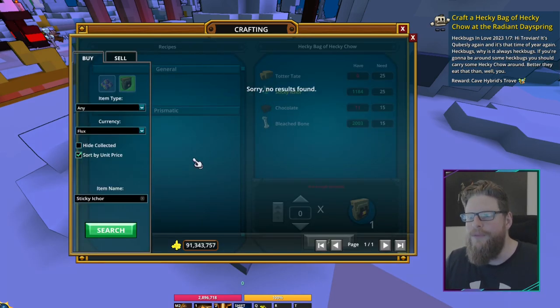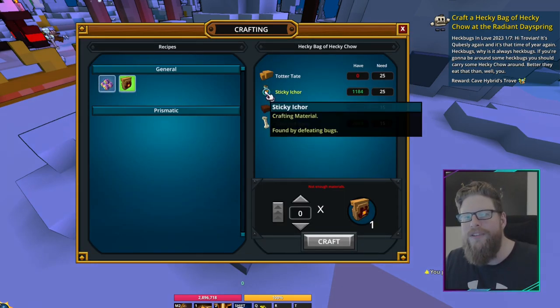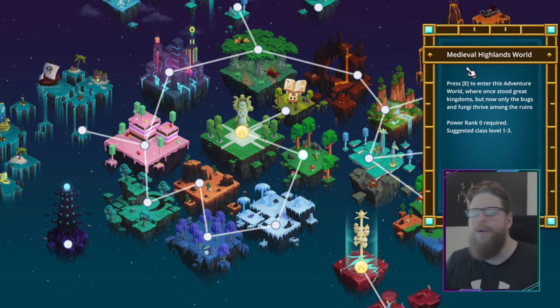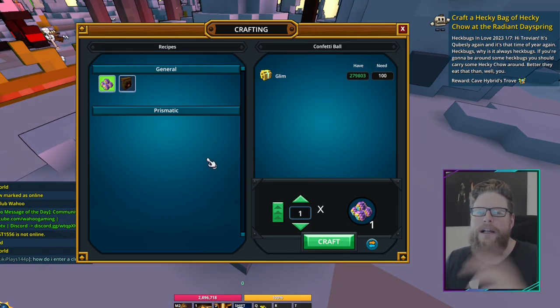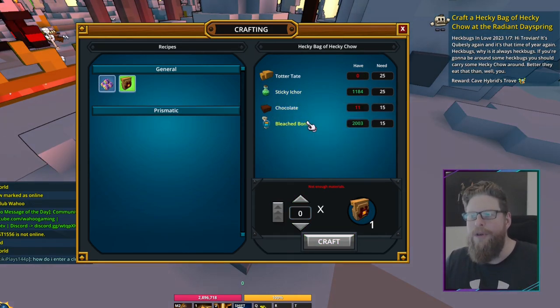We also need Sticky Icky. Sticky Icky is also from the Marketplace, but they're quite expensive there. If you want to farm these, go to places where there are bugs — for example, the Medieval Highlands has a lot of bugs, bees and stuff like that. You just defeat those. You can also find bugs in the Hub, like ladybugs and stuff. Those give you Sticky Icky as well, or you can get them from the Marketplace.